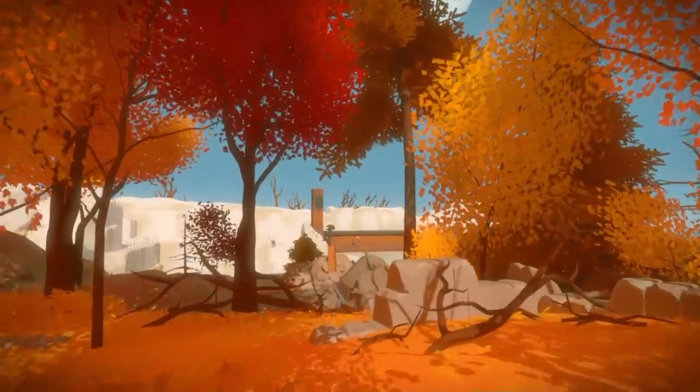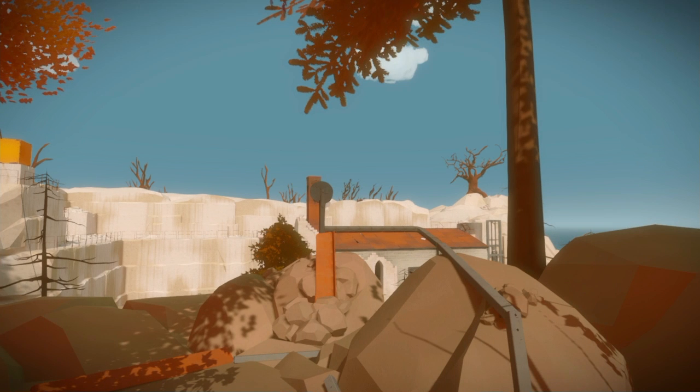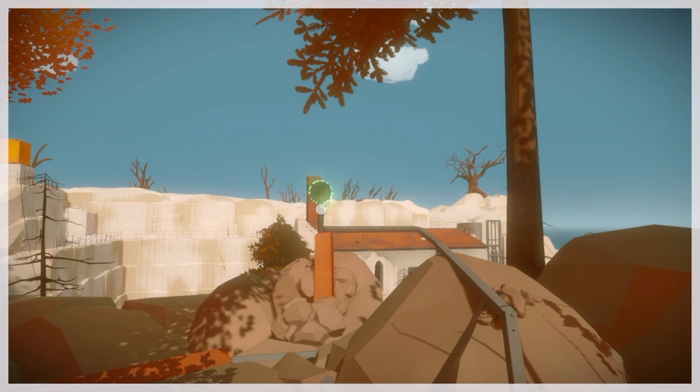Now we're up to the right of the obelisk, overlooking the quarry to find this one. You see you have to line it up with that smokestack across the way on the building.